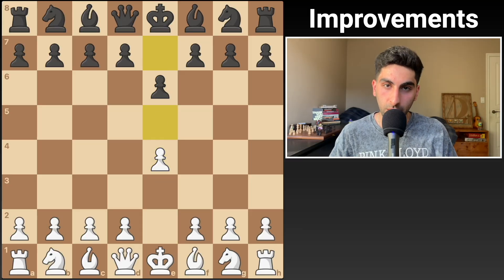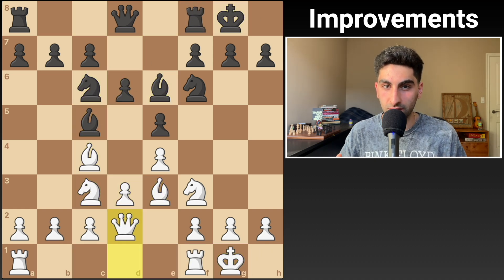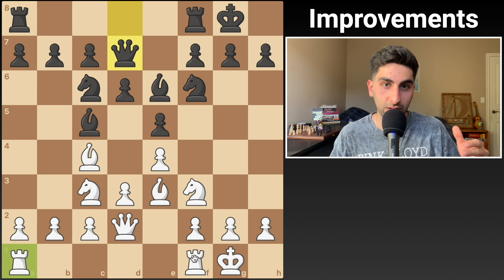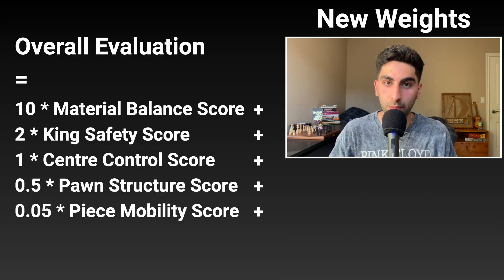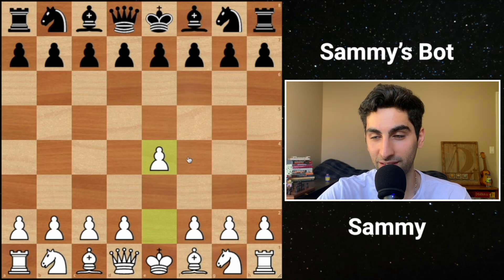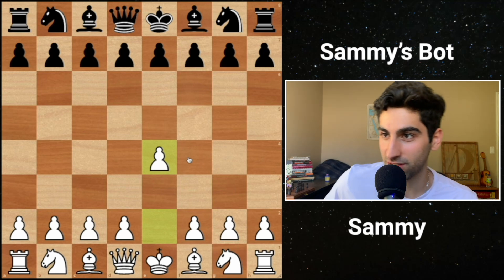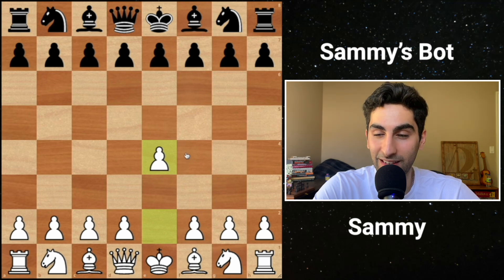Before the second game I made some small modifications. My bot wasn't castling or developing its pieces as much as I would have hoped, so I added a bonus for having connected rooks - this would encourage the bot to develop its pieces and get castled. I also modified the weights: material balance became the most important by far, piece mobility was pretty much unconsidered, king safety was the second most important, followed by central control and pawn structure. If my bot castles in this game, this would have been a success. So let's see how it does.